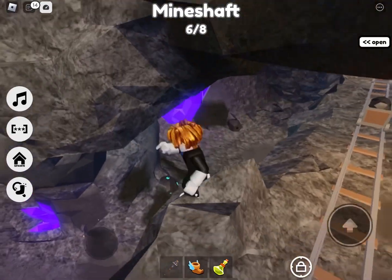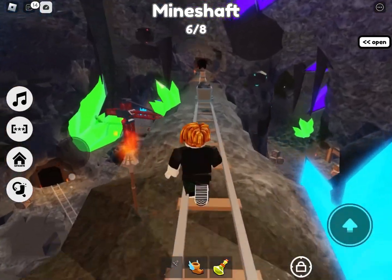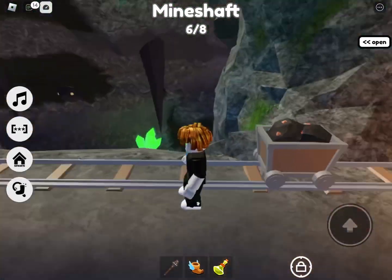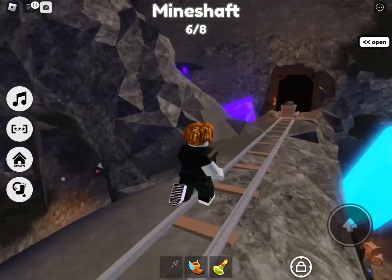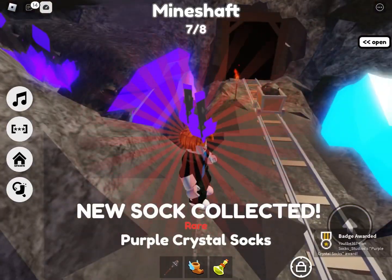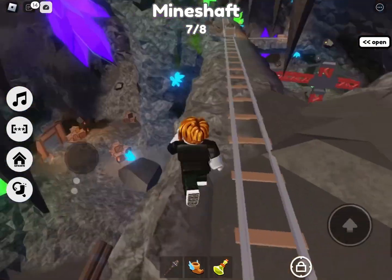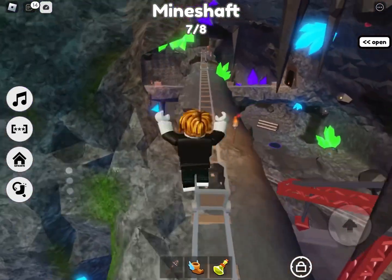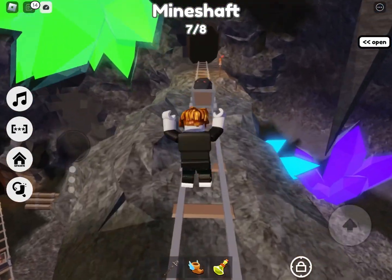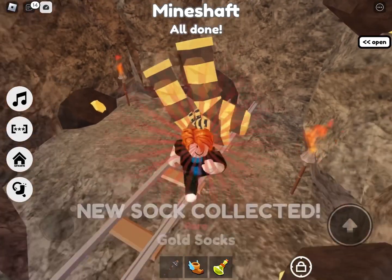Go to this area that's sticking out. Jump up to the last floor, run across, and get over to this area — here are the purple crystal socks, that's seven out of eight. Then the last one, just over here, are the gold socks. That completes the mine shaft.